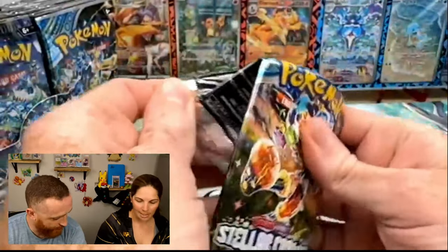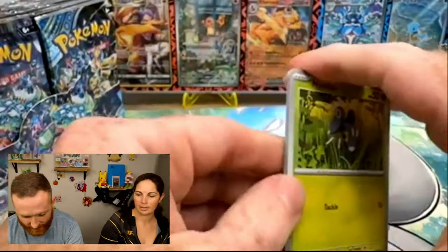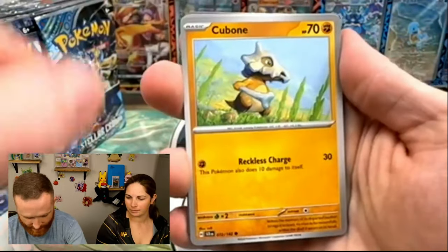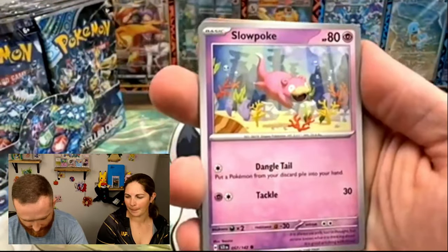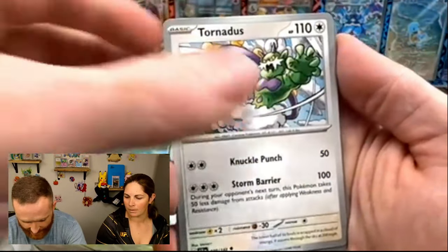And you're going to separate? I'm going to separate. We'll walk through the first couple of packs here and then we'll speed it up to the end. Is that fair, Megan? Fair. All right, so we'll walk through like the first six or seven packs' artworks and then we're going to continue on.